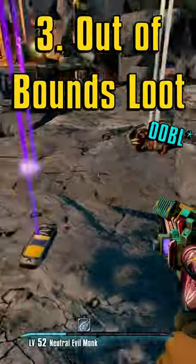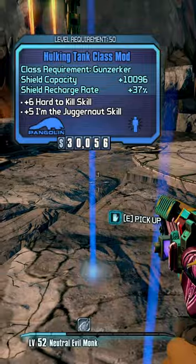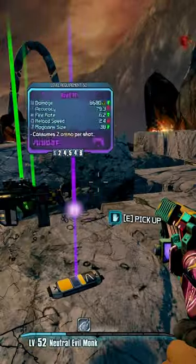Out of Bounds Loot is a mod that will teleport every item on the map to your location, very useful when farming something like Bloodwing or the Warrior, where items fly all over the place and sometimes entirely out of bounds.